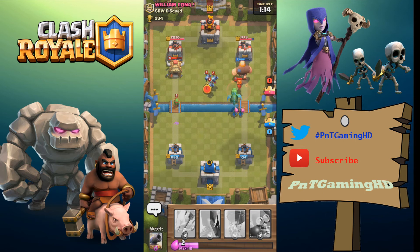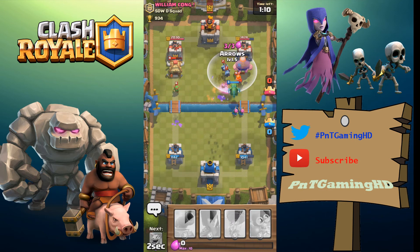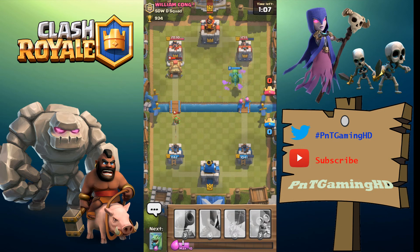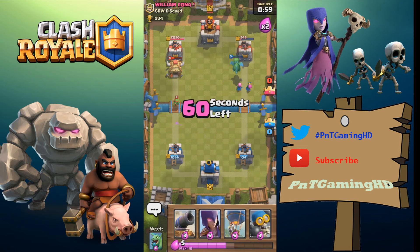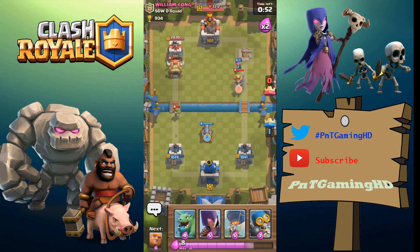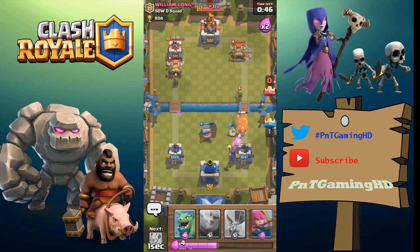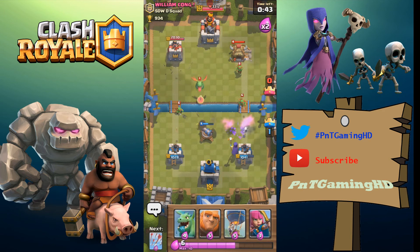He puts the valkyrie down — I'll put some archers to get rid of her. The minions are going to do work but I'm going to arrow them. The valkyrie goes down and the baby dragon gets to the tower with those archers. They might even take it out — and yes, they took it out! Now I'm going to defend with the cannon, distracting the goblins coming towards us.